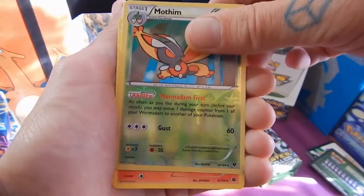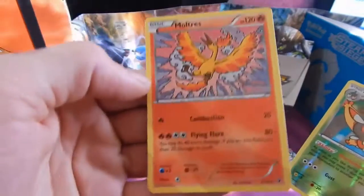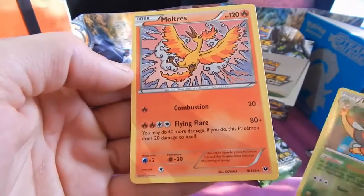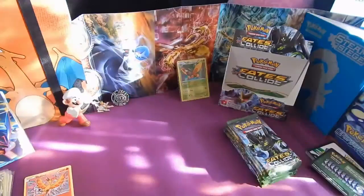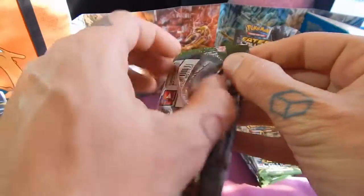We've got Orlucha and Snivy, Snubble, Trubish, Binacle, Meowth, Jigglypuff, a reverse rare Mothim, and the last one is a regular M Ultra. Got a question for you guys - a lot of these cards, I don't know if you can get holo versions of them, like that Moltres for example. Give us a shout and let us know.